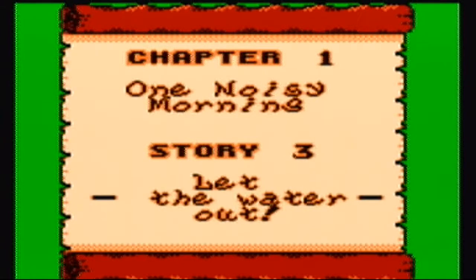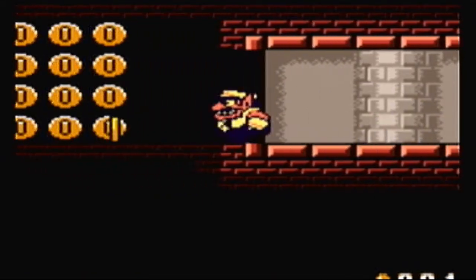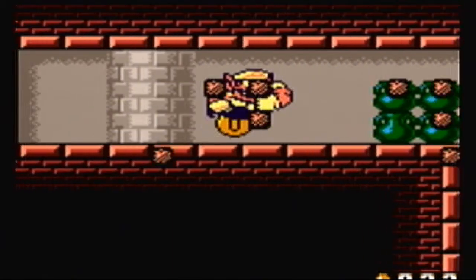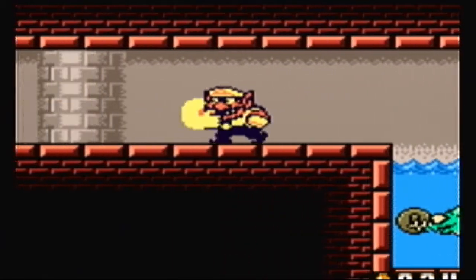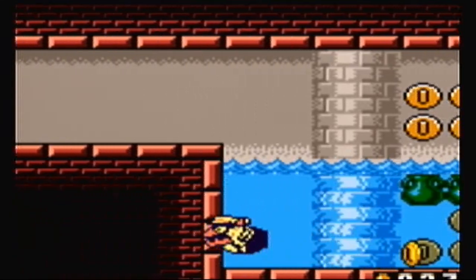Hello everybody, and welcome back to Wario Land 2 with MioXFu, and we're on story number three, 'Let the Water Out.' Now, if you'll remember, we had to turn off the faucet last time, but there's no way to say that we haven't escaped any water damage yet. So this is actually our first — our first really aquatic level of the game.